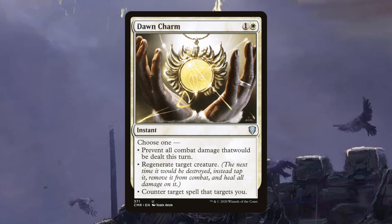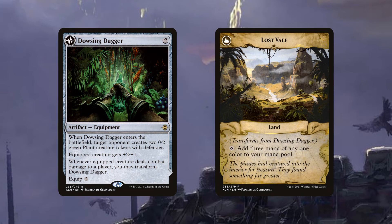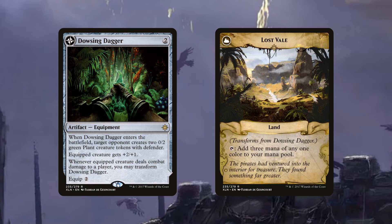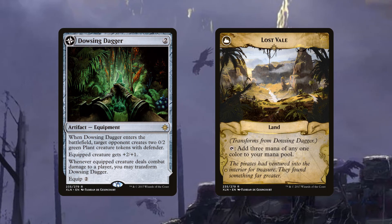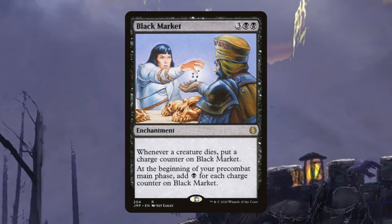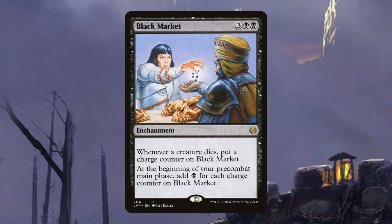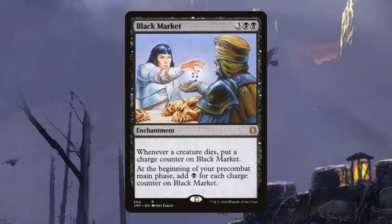For mana ramp we'll play a lot of the basics — see the deck list in the description for details. I will mention Dowsing Dagger: it costs two, when it enters target opponent creates two 0/2 plant creature tokens with defender. The equipped creature gets plus two plus one, and when it deals combat damage to an opponent it transforms into Lost Vale, which taps for three mana of any one color. Of course we'll also play Black Market — five mana, but worth it. It gets a charge counter whenever any creature dies, and at the beginning of your pre-combat main phase you add one black mana for each charge counter on it — practically infinite mana.